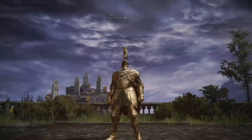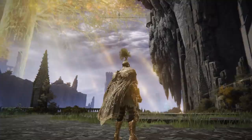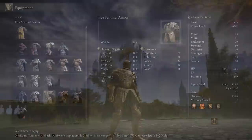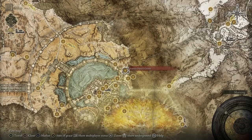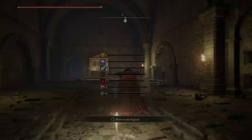Secondly comes the Tree Sentinel Armor. This sparkling golden armor should look quite familiar to you by this point in the game, as it's a variation of the armor adorned by the first open-world boss that you will come across in the entire game, and you'll see more of this enemy throughout the game from time to time. As with many of the cooler things in this game, if an enemy has it at any point, you can probably get it for yourself. To acquire this armor set, first head to the Auriza Hero's Grave, just outside the inner wall of Leyndell,